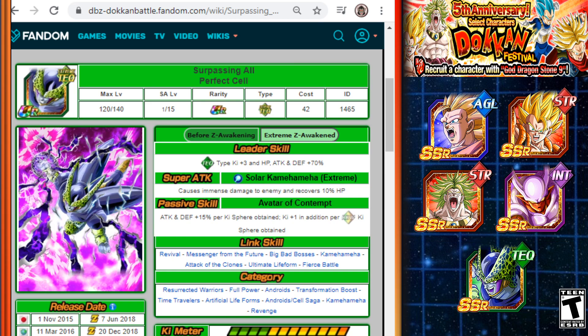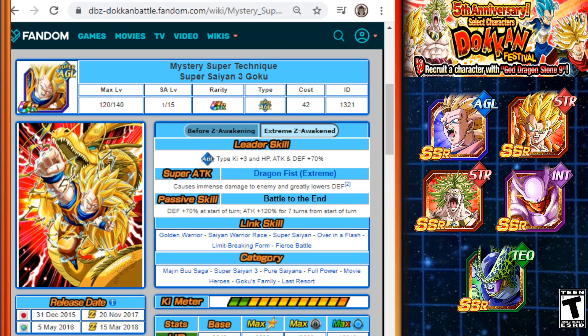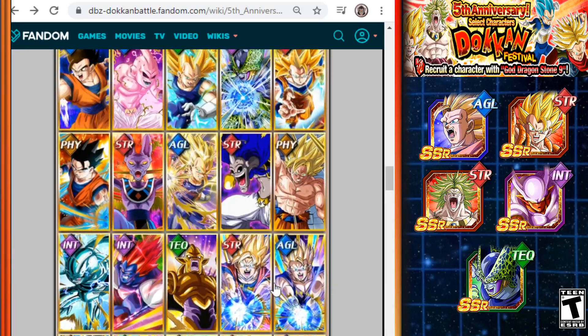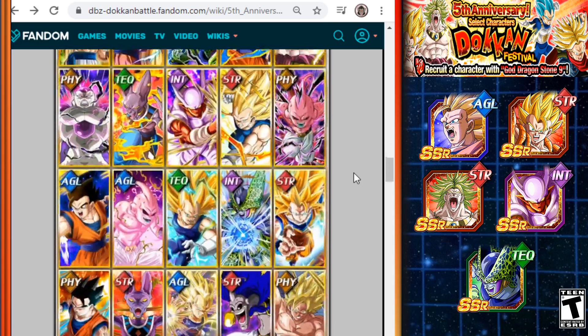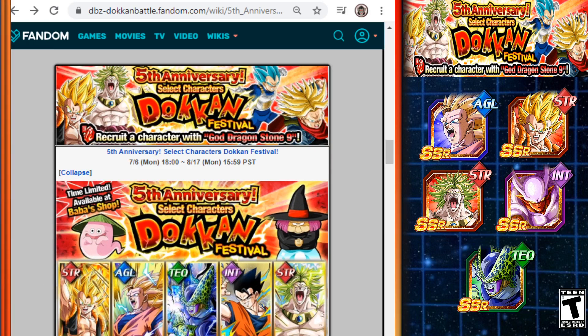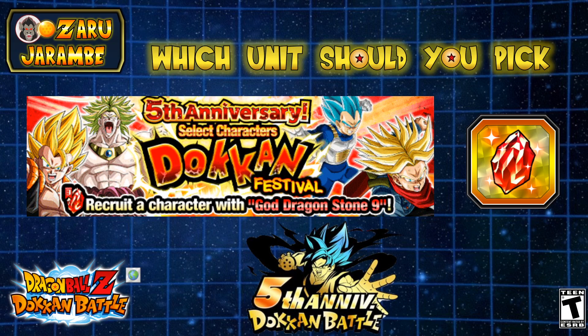All five of these units are really good and have specific uses, but they're amazing to bring into events on any team you can fit them on. Here's the full list one last time — many of you know these units, but if you don't have any of them, add them to your collection. If unlocking hidden potential feels more worthwhile, spend this Dragonstone as you wish. Those five units are absolutely amazing and, because of their Extreme Z Awakenings, remain relevant in the current game. Hopefully you found some useful information — drop any comments or questions below.